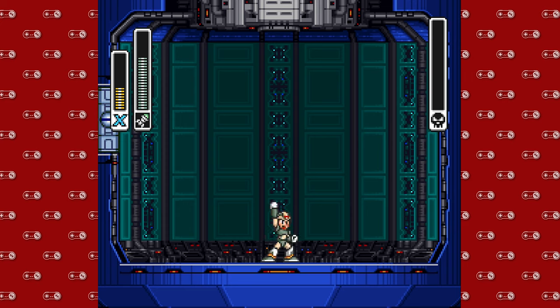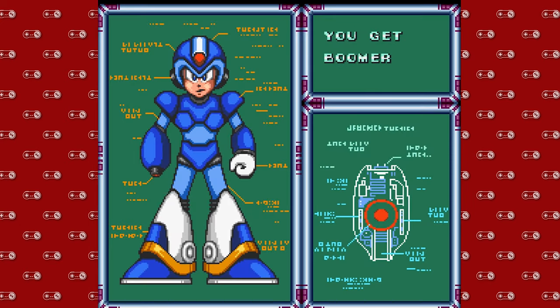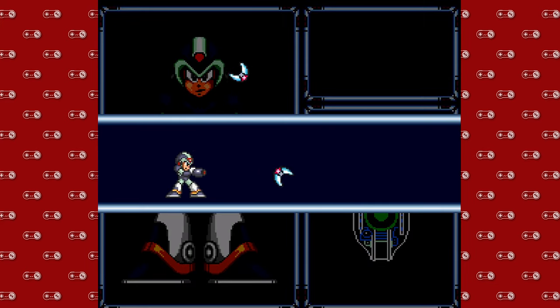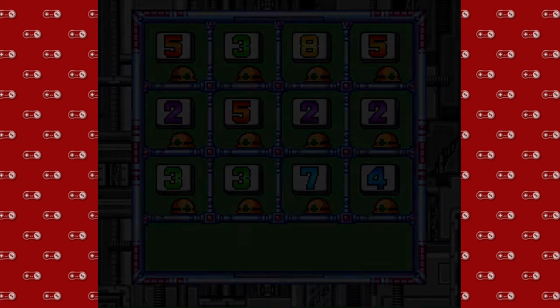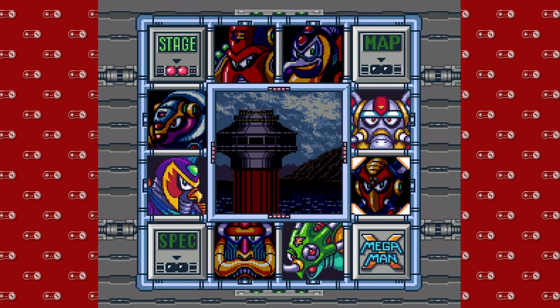That's two bosses down. We've got three left, and Boomer Kuwanger's special weapon, the Boomerang Cutter, is going to be super useful in getting all those odds and ends items that we'll need to 100% the game. So that's it everybody, that's the episode. Two bosses down, two of the harder bosses in the game wrapped up. We'll come back next time. Thanks for watching, everybody. I've been DMike, and this has been Super Nintendo Sundays. I'll see you next time. Bye.